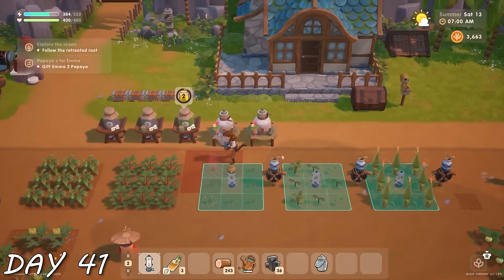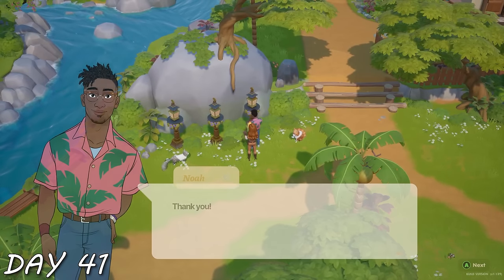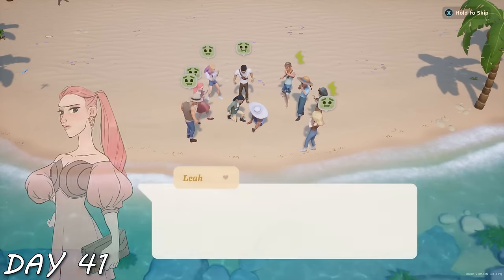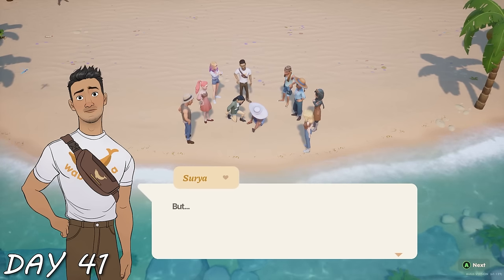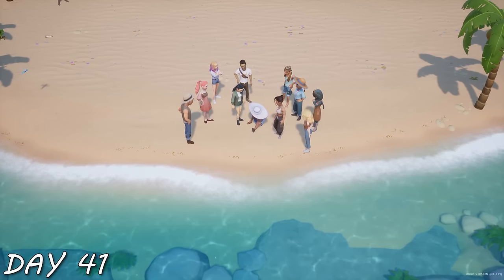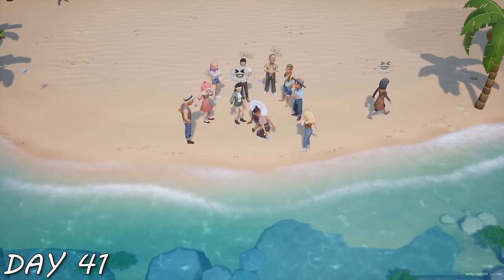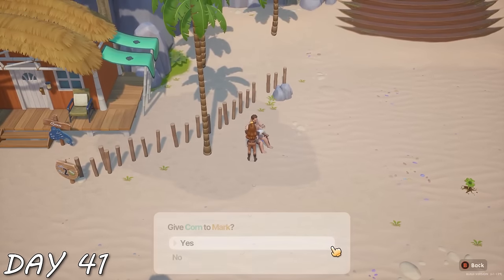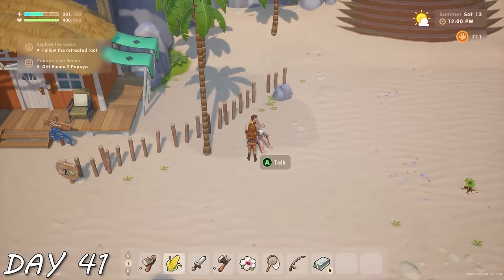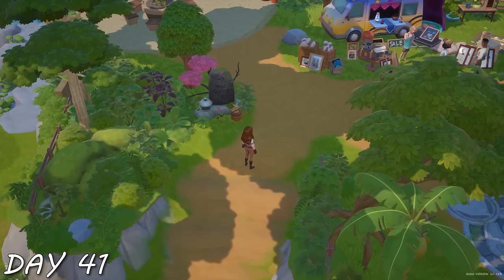Day 41 — I learned that sprinklers are important and should probably make them. I also grew a lot of corn and gave some to Noah for a quest. Then I ran into a cutscene where Nina had gotten a jellyfish sting and Surya was going to pee on her, but Shane walked in and was like, 'Don't do that — we can use vinegar and she'll be fine.' She lived, but I didn't live when I saw Mark in his swimsuit.